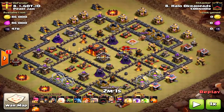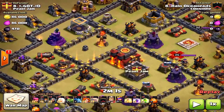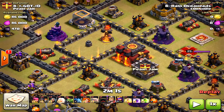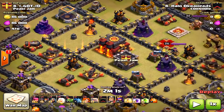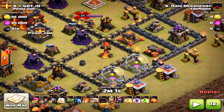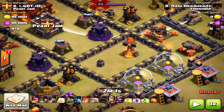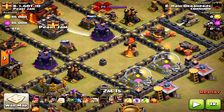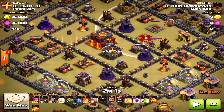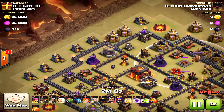On my second attack, I was going to three-star this max base with the same strategy, but this time placing the jump spell properly — in the north compartment and in the south compartment near the other inferno tower. I wasn't going to hit the king and queen compartment because I didn't want the valkyries to branch off. I'd place the jump right in the center so the valkyries would go straight to the inferno tower to take it out quickly.